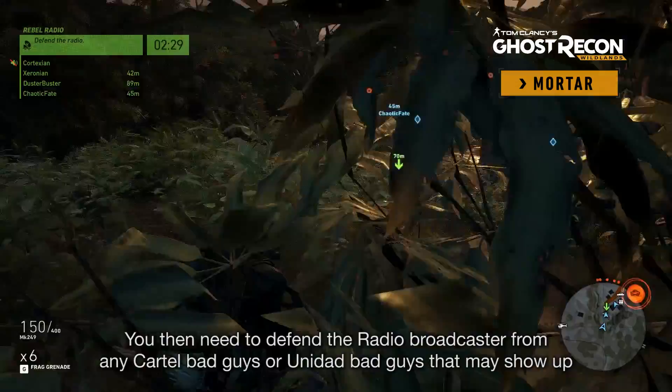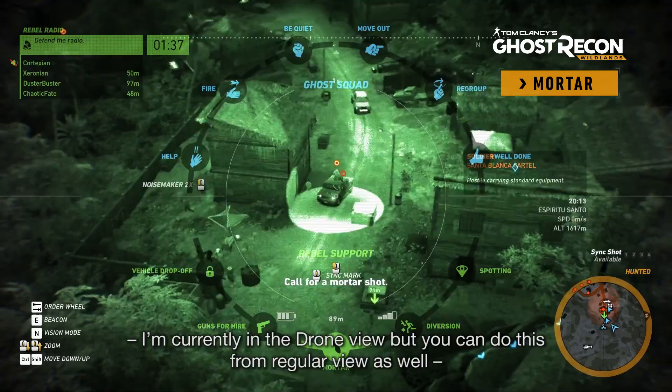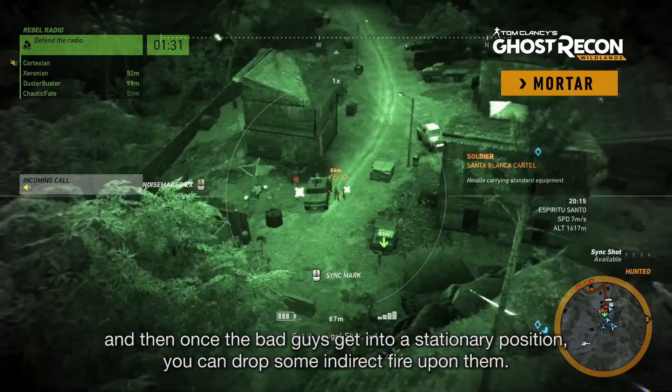Open up your command wheel, select Mortar. I'm currently in the Drone view, but you can do this from a regular view as well. And then once the bad guys get into a nice stationary position, you can drop some indirect fire on them. As you can see here, we've got indirect fire coming in from our friendly Rebel soldiers, and they're really messing up the Sicarios.